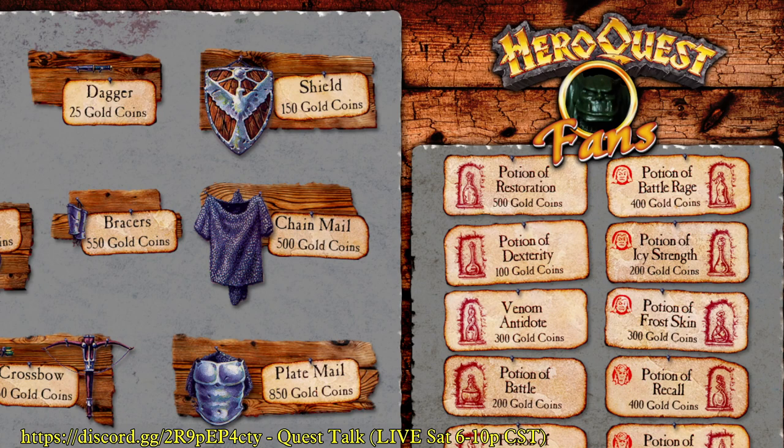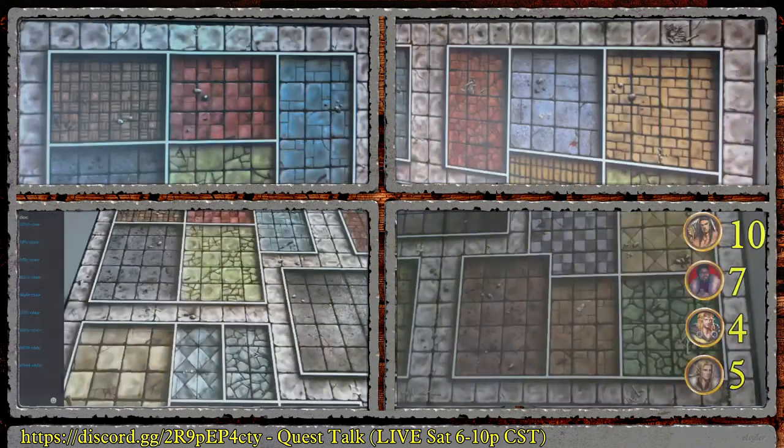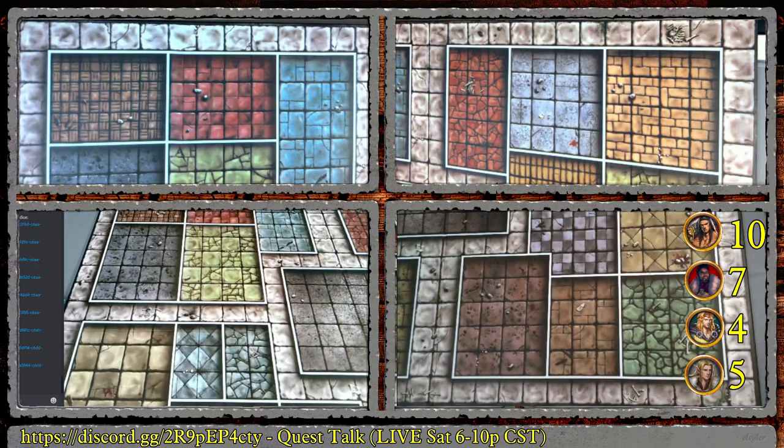The Knight gets extra black dice against wandering monsters and always has a green die as long as he has the Spike Shield. The Elf gets to draw one random potion at the start of the quest. Now adjusting the body point tracker on screen — we've got Elf first, then Dwarf, Knight, and Barbarian.